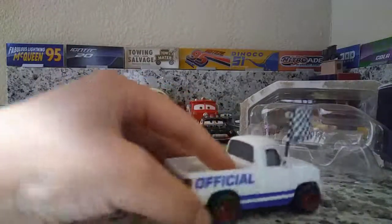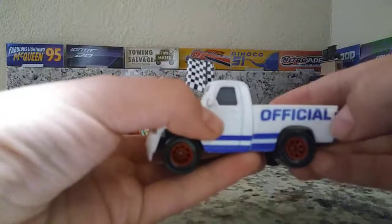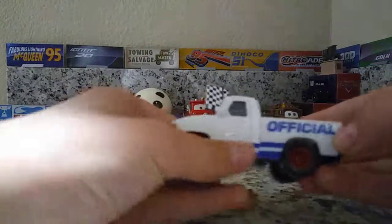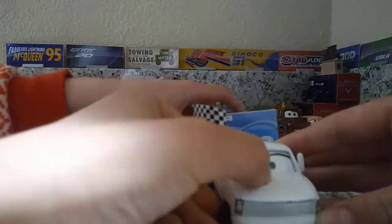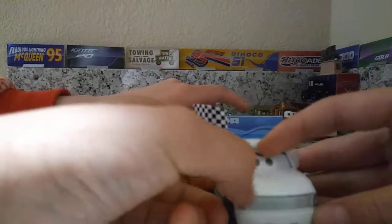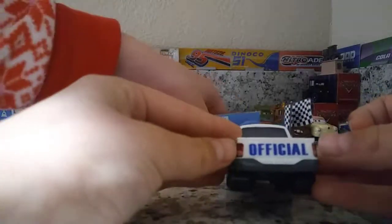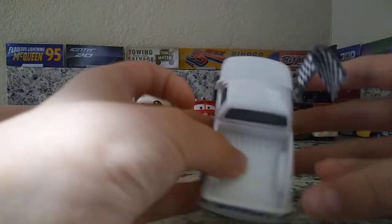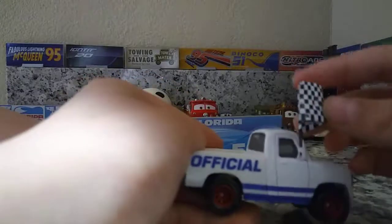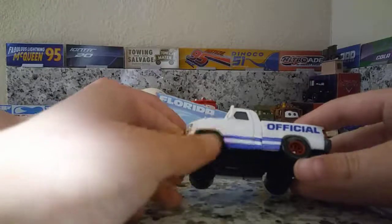We're back, guys — we got it on. Now let's take a look at her. It says 'official' in blue text. It has blue lines there. I like her expression — she looks like she's happy. I like her eyes, and I notice she is wearing shoes. And she has red rims.